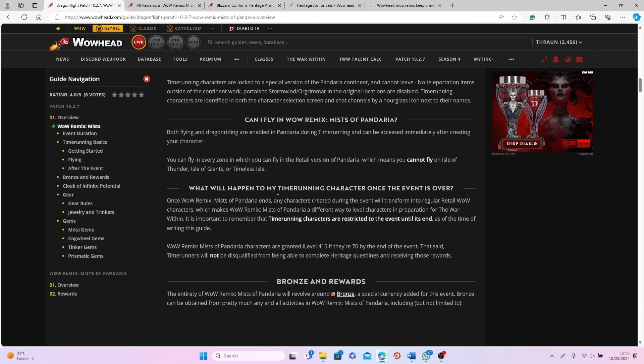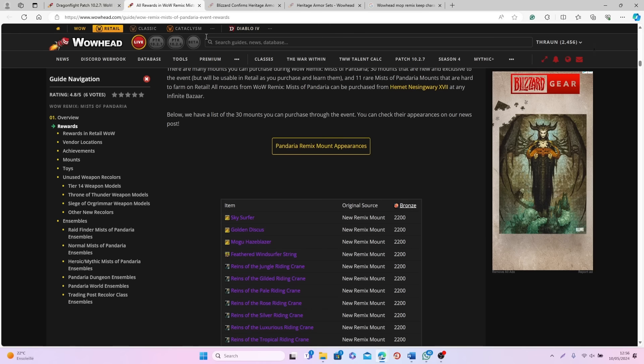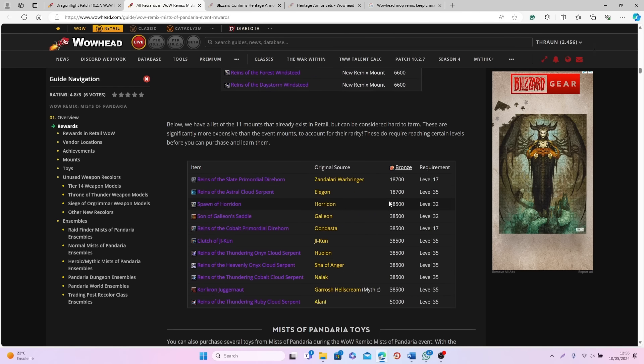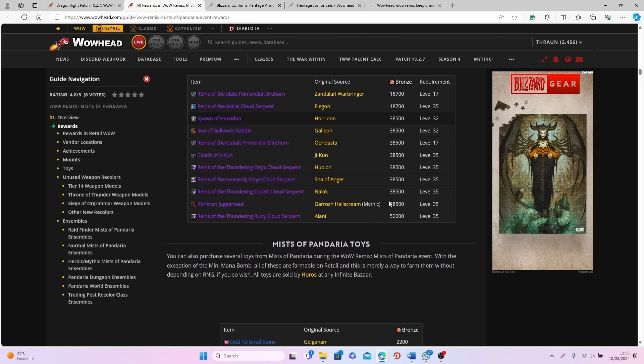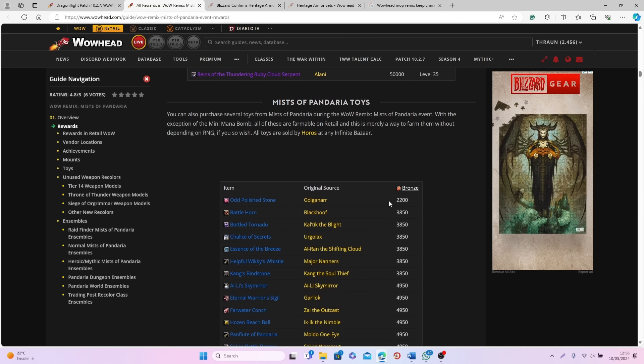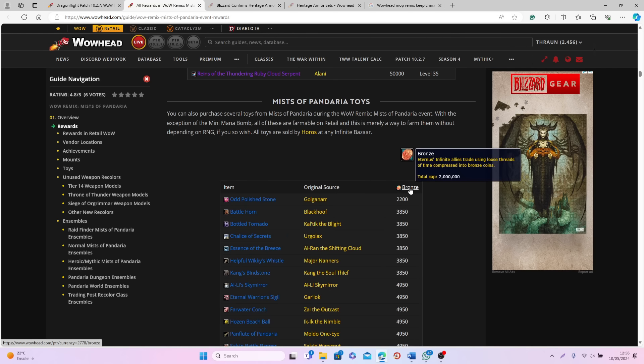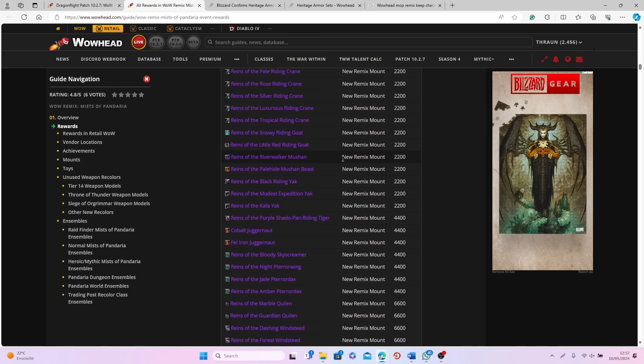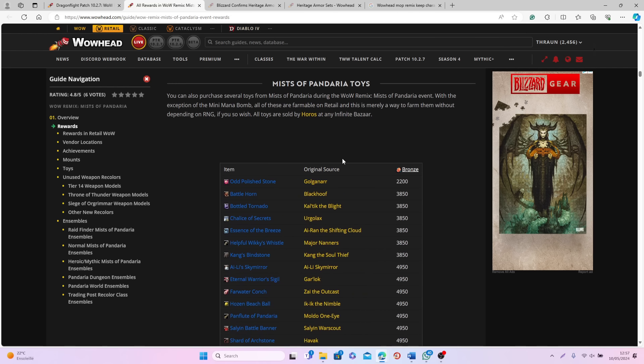Another very important thing to consider is that in order to get most of the rewards from this event you will need to farm a lot of the new currency, Bronze. You can get this currency by completing activities but also by killing random mobs, and most likely you will need to kill a lot of mobs in open areas to get all this Bronze as fast as possible. So I would recommend having a class that can do a lot of AOE damage and kill a huge amount of mobs by itself.